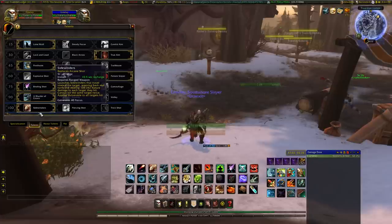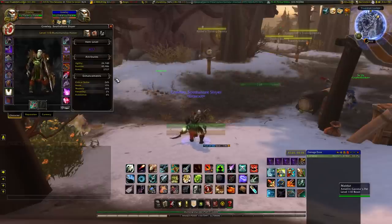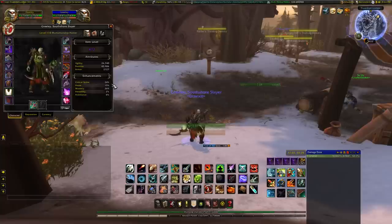For stats, I will put in the description below a pawn stat weight that Icy Veins uses. I'm not really sure on stat weights currently — I'm still testing those out and trying to see what's better. I didn't change any of the stats from my previous video. Still running with the same trinkets, still the same weapon and all that good stuff. Without further ado, let me show you the new opening rotation.